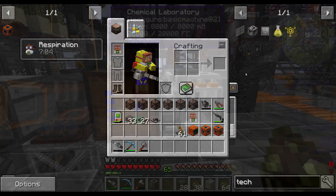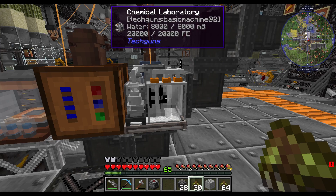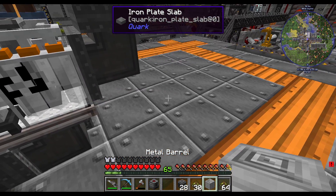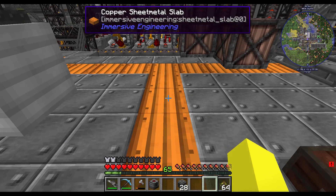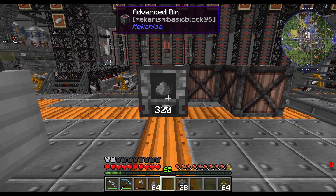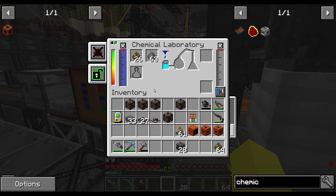We've got a chemical laboratory here. If we chuck that there and then put in biofuel and some gunpowder like so, now we'll get our creeper acid coming out of there.